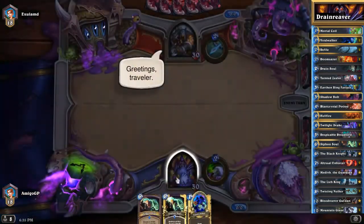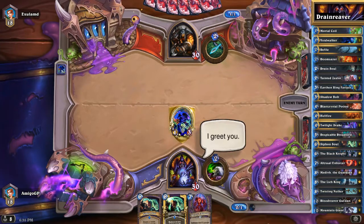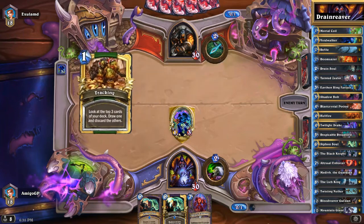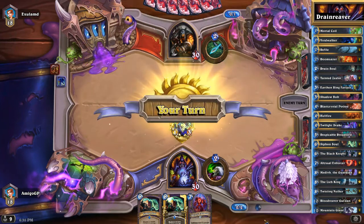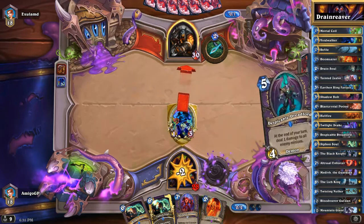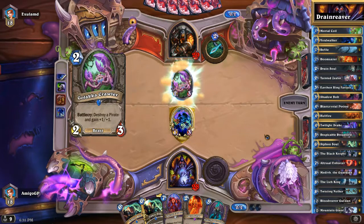Our next opponent is going to be a Hunter, and as my knowledge tells me, this is a Mid-Range Hunter with Deathstalker Rexxar on top of it. This is one of the only decks seen on ladder, or the other one being a Face Hunter or Aggressive Hunter. My hand is not very good, but maybe we could get something like a Doomsayer. That's a very good card to have in case he is playing Alley Cats, Razormaws, Hyenas, or Animal Companion into Huffer.